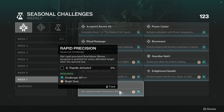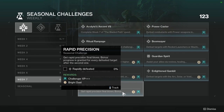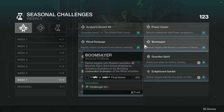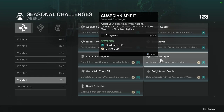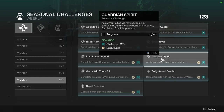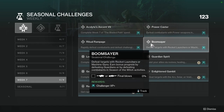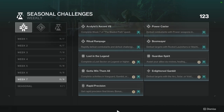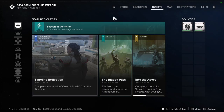Rapid Precision: get Rapid Precision Final Blows. Bonus progress is granted for every defeated target after the second one. You can definitely run Power Caster, Boomsayer, Ritual Rampage, and Rapid Precision all at the same time — and even Guardian Spirit if you're using a healing subclass — because LMGs are going to help with all of these.